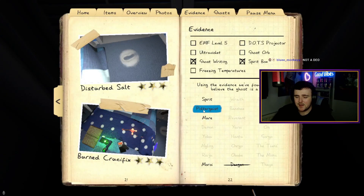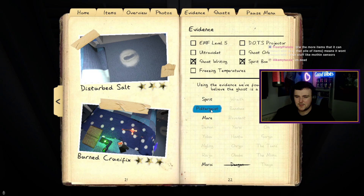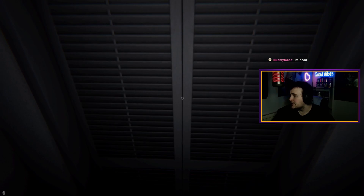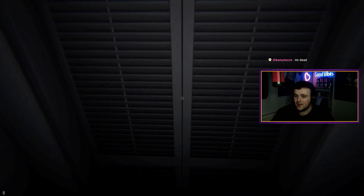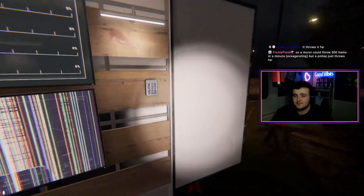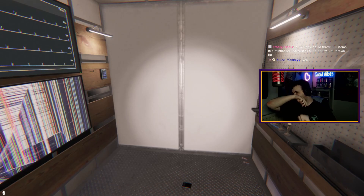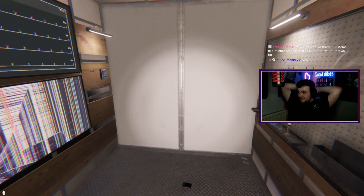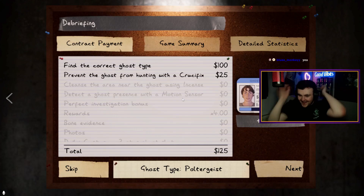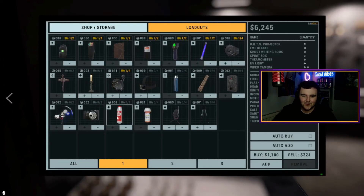Mare, Poltergeist — I'm saying Poltergeist maybe. It's throwing a lot. We need to get this ghost right. It throws things far — which is why I'm thinking it could be a Poltergeist. I'm down for it. Let's go Poltergeist! Oh my god — we fucking did it! Finally! I got the salt. 2,340 dollars. Beautiful.